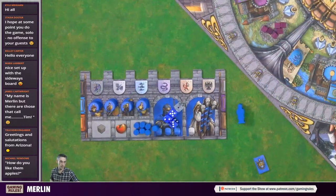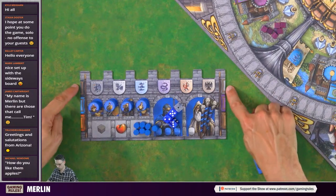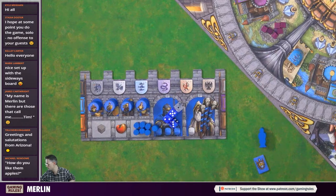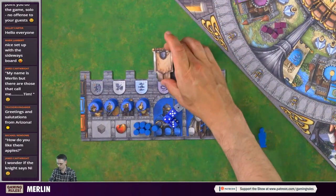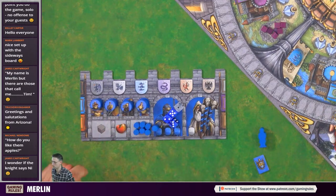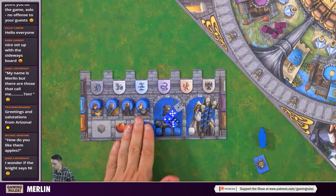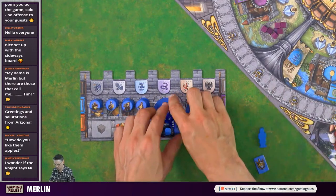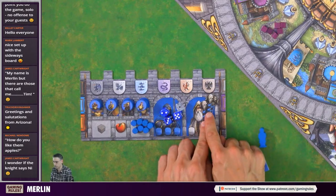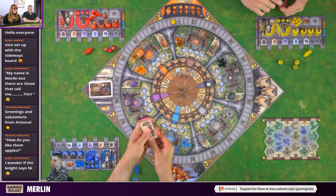This is Merlin - Merlin always starts on this space here. We have a knight, which is our piece going around the round table, starting on a space decided by our starting tile. We also have some mission cards, some traitors - a way of losing points if you don't fight them off - and some apples. We also have the environs board, randomly generated using tiles based on player count.